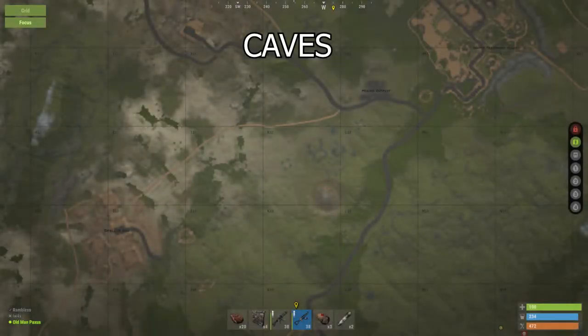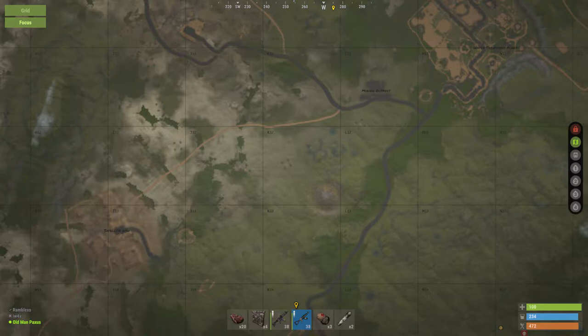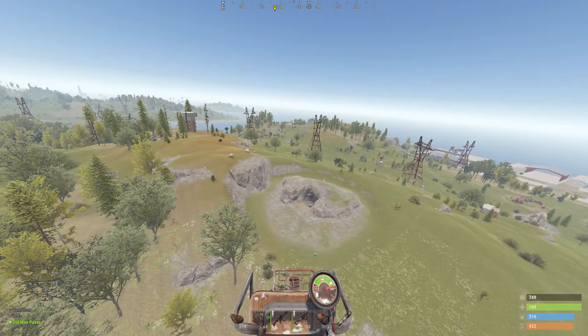Caves. Caves are one of the most handy things to learn how to spot on a map. Can you spot the cave on this map? If you said that little circle there, you're right. They're not that easy to spot usually, but that's what you're looking for. If you're flying around, it looks like this.